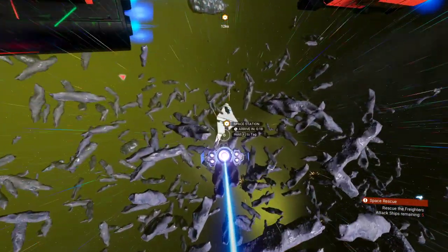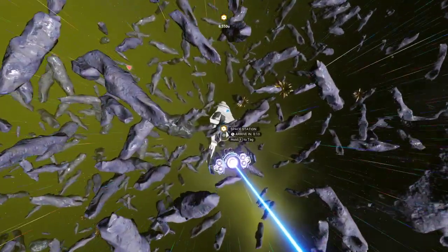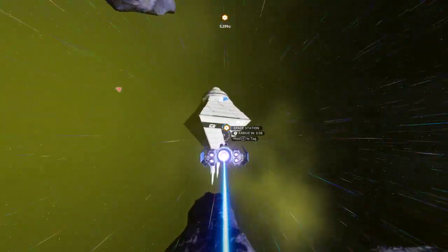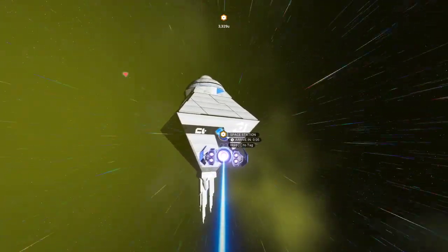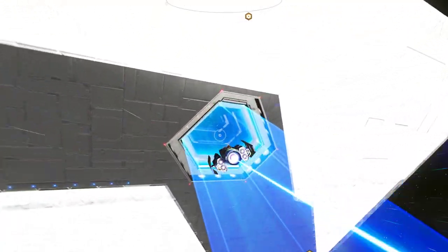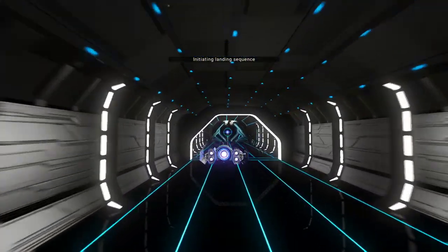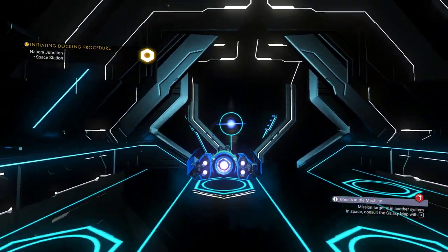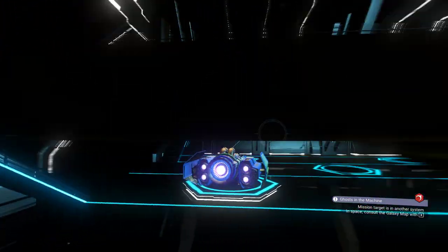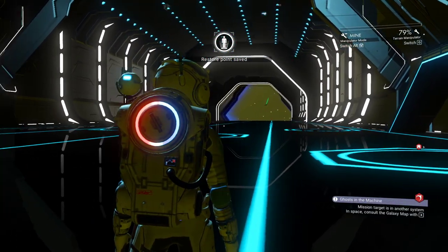Before you engage the enemy — even if they're shooting at you — you want to go to the space station so that we can make an auto save. Unfortunately you can't engage your pulse engines because there's a battle going on, so even if you're pretty far away, you're going to have to fly there. We're going to get out and make a save.